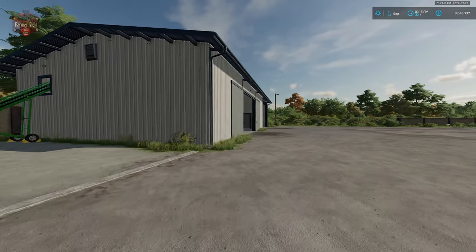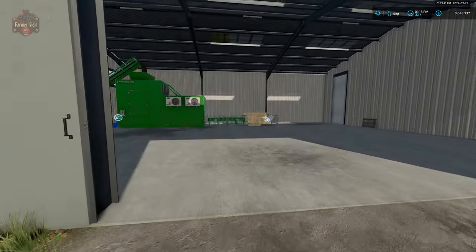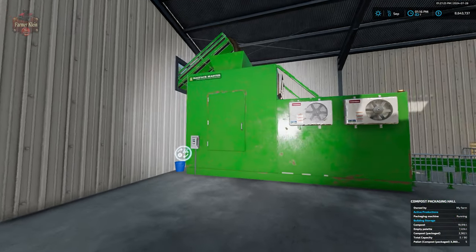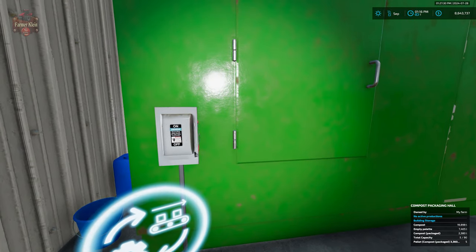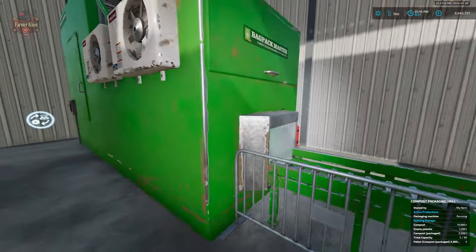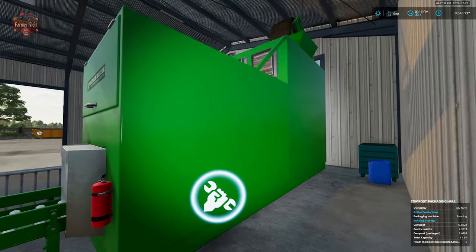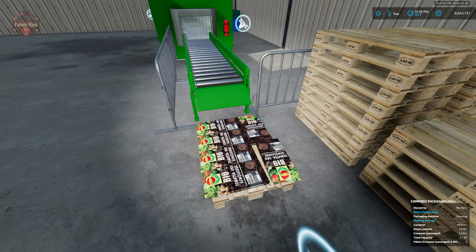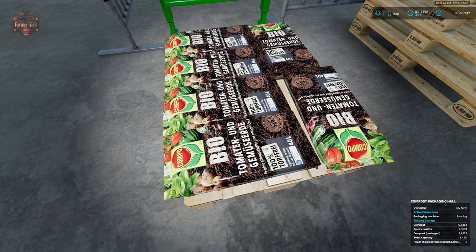As far as our packing facility goes, it's going to take the bulk compost and unload it into our hot big pack master. We have an interactive icon where we can turn it on and off. We can also change the appearance coming around the back — left click — and just repeat the whole thing. We're going to see pallets of compost coming down the line and then palletized here.